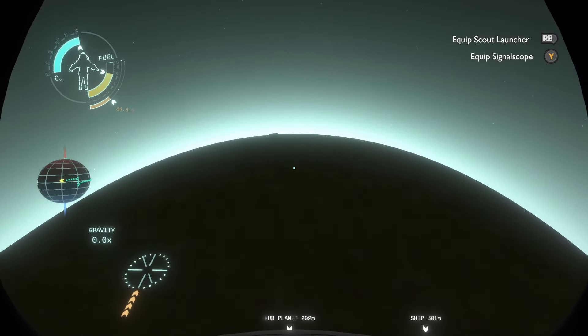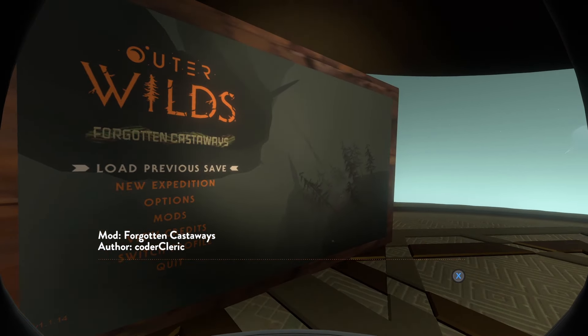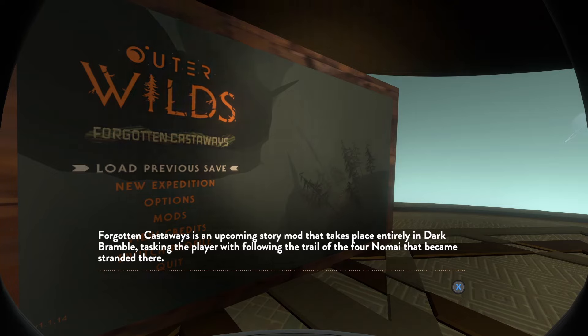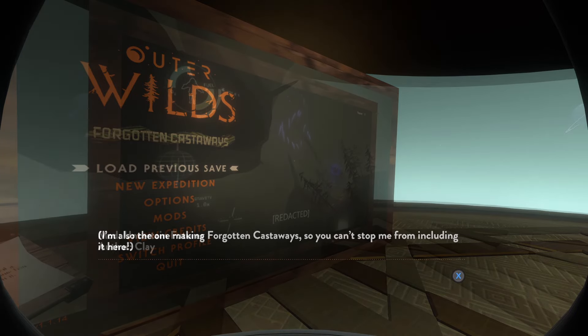Am I actually going to spend more than one loop here? Now, this is the upcoming mod showcase. First up, we have Forgotten Castaways, which is by Cleric — who is the creator of this mod. It's an upcoming story mod that takes place entirely in Dark Bramble, tasking the player with following the trail of the four Nomai that became stranded there. Dark Bramble is a very popular location for story mods, I think because it has the most sort of unsolved mysteries. Despite taking place in Dark Bramble, the mod attempts to make the location somewhat less intimidating, hoping to allow those who are not fond of the planet to play it. Well, I hope it does that — because yeah, I hate Bramble.